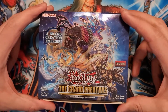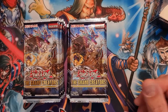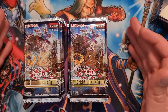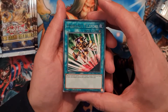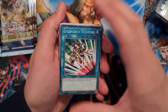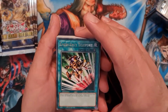I'm going to open up the box and we're going to dive right into what we're going to get. Right here we have 24 booster packs, first edition, The Grand Creators. Just like last time, I'm going to go through a bunch of those cards in one go — it's a more time-friendly approach. Let's just see what we can get.